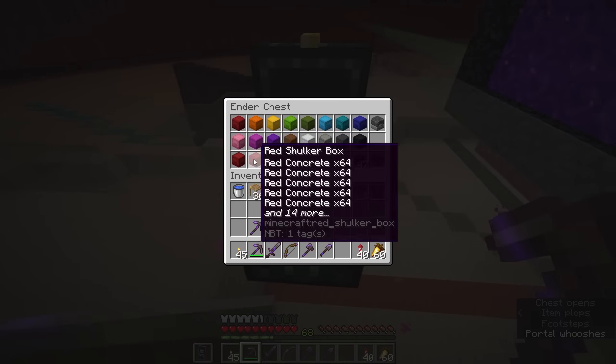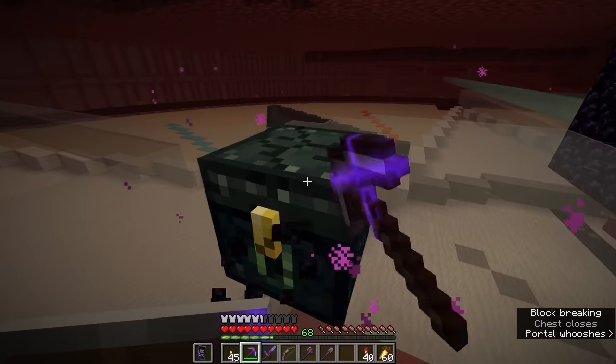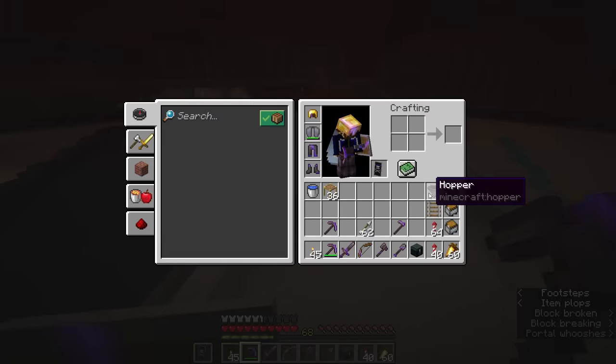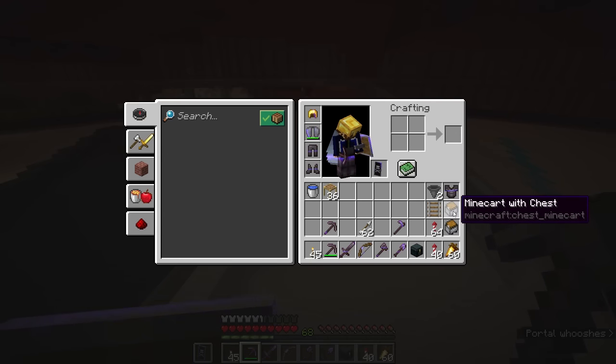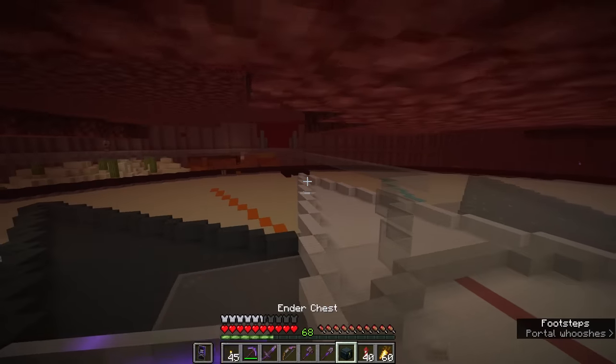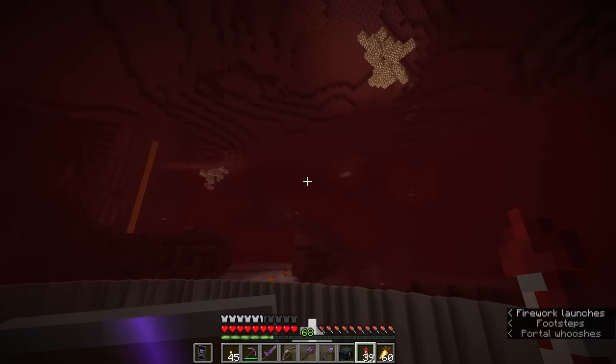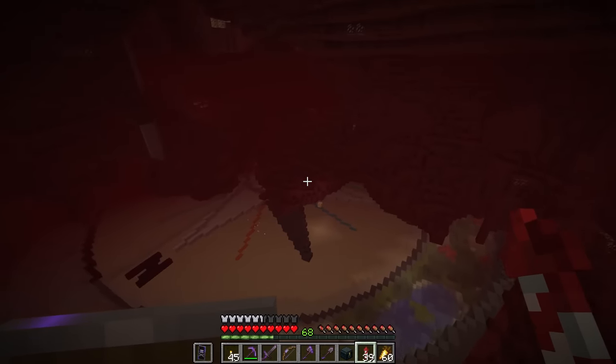I've dipped into my shulker boxes to grab a couple of things that are going to help us raid the bastion. First of all we have the hoppers, which we can use to drain piglin chests without them realising. I've also got a couple of chest minecarts in case we need to pop down some storage and sort through what we've found. I've also been working a little bit off camera on exposing the centre of my nether hub.